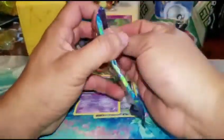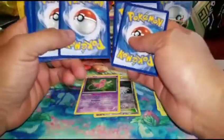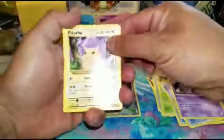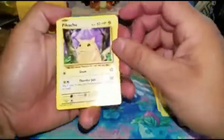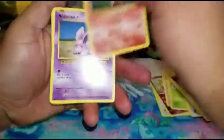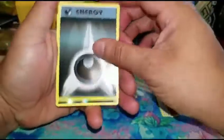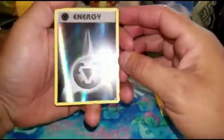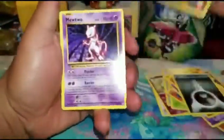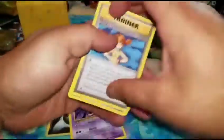Time for the Evolutions pack. So far we've got a Pikachu, Ponyta, Nidorina, Bulpix, Dark Energy. We got a Reverse Metal Energy and the Rare is a Mew. On to the other cards.